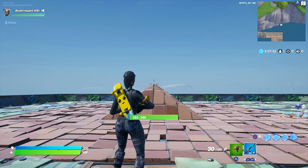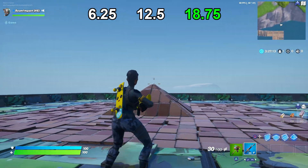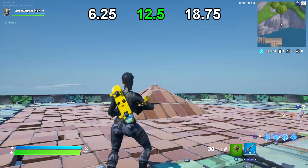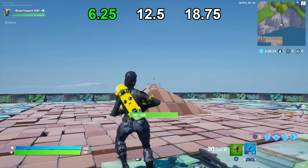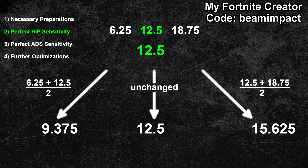I will now do the very same as before and test those three sensitivities back to back. Once again I start with the highest sensitivity and check how well I can keep my crosshair on the target. To save some time I will speed up my testing results. This time there was pretty much no difference between the lower and the middle sensitivity — I could track the target equally well with both. The highest sensitivity didn't really work for me though, my accuracy was quite bad. When two sensitivities give you the same accuracy, always go with the higher one. So I'll go with the middle sensitivity of 12.5. Since it is the middle sensitivity, I now calculate the averages, giving me three new sensitivities: 9.375, 12.5 and 15.625. As you can see, the difference between the three sensitivities gets smaller and smaller with each iteration.